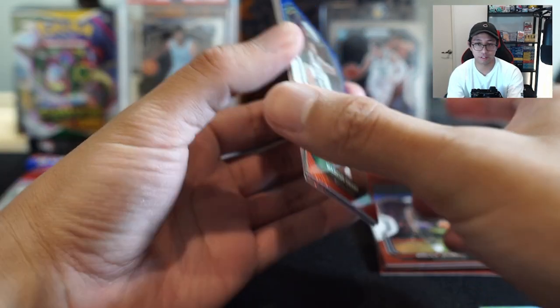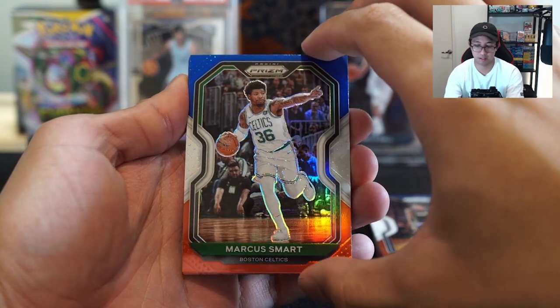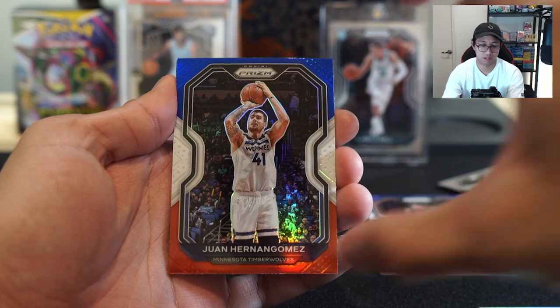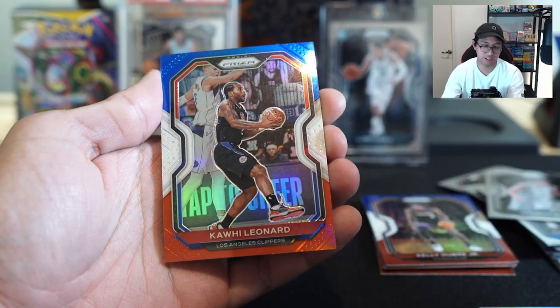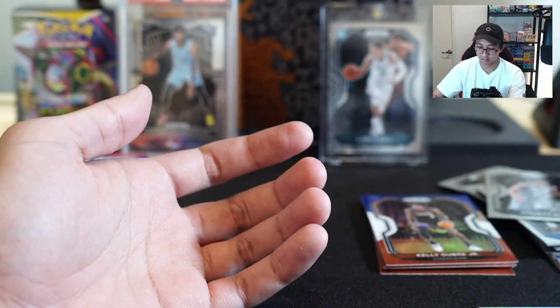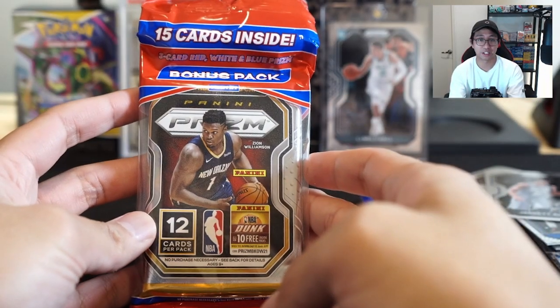Alright, bonus pack time! Marcus Smart, come on give us a rookie! Marcus Smart. Rookie, rookie — Kawhi! Okay, we got Kawhi. Alright, last pack — let's see what we get!